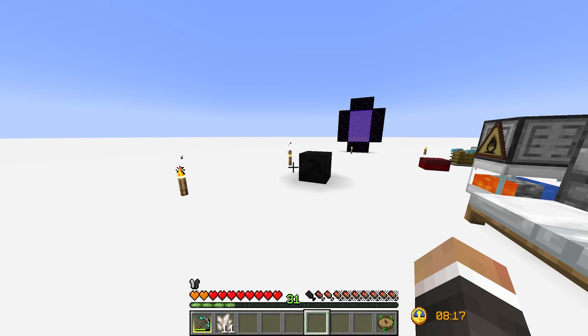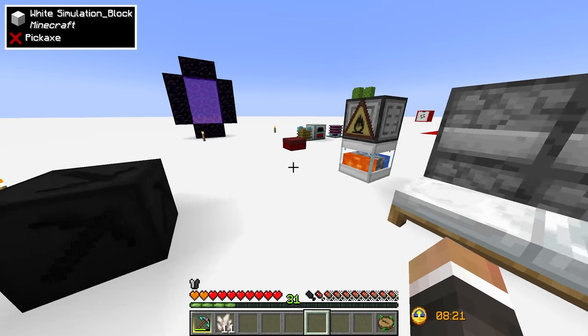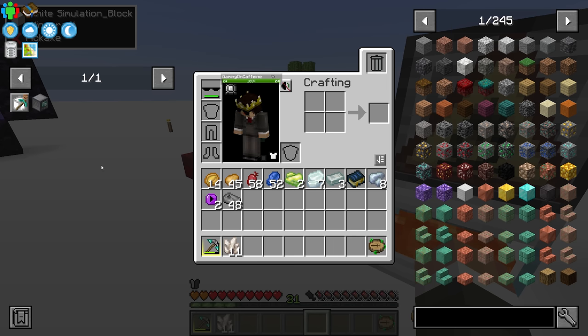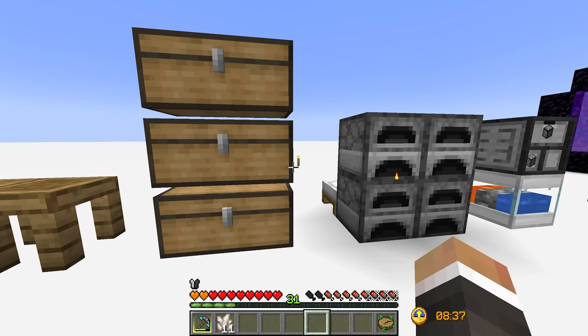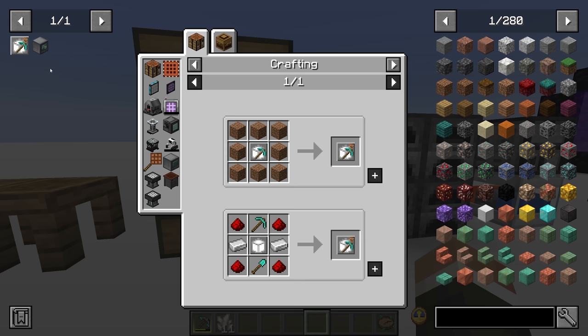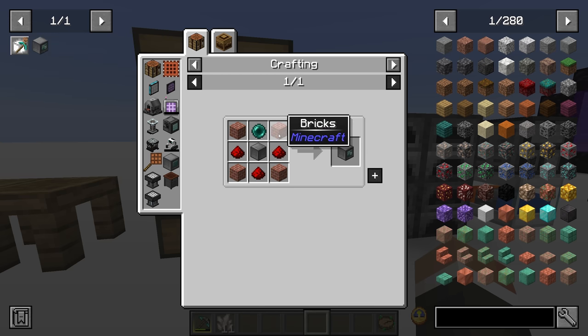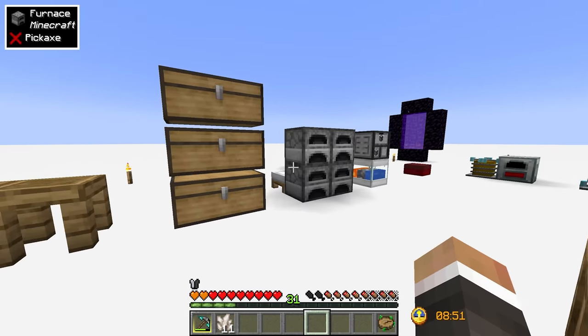I also want to work at some point today on getting a quarry going in the mining dimension. If you remember, right at the end of the last stream we got some warped wart blocks that are going to allow us to get neodymium. Once we have the neodymium we can make infinite ender pearls, and that ender pearl is going to allow us to make the shape quarry card and the builder to get a quarry up and running.